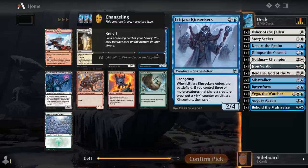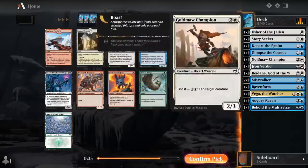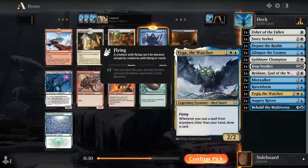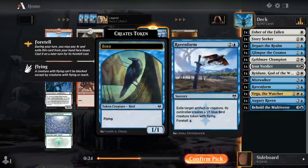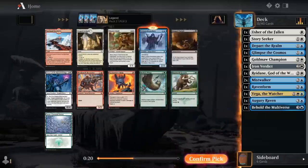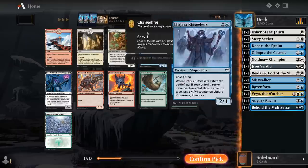Kin Seeker seems decent. We've got double Mistwalker, and we also have a couple of birds — Augury Raven and Vega. So if we have two of those plus Kin Seeker, or one of those, a Mistwalker and a Kin Seeker, we can get the counter, and then it's a pretty nice blocker on the ground while we chip in with our flyers. Seems totally reasonable.